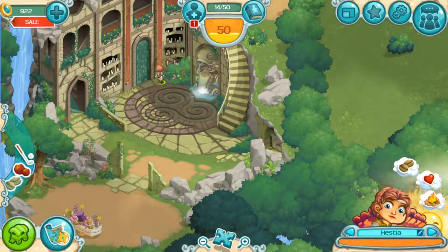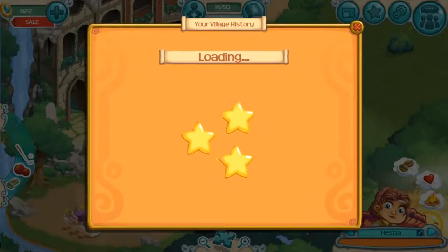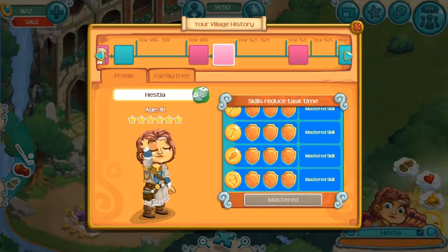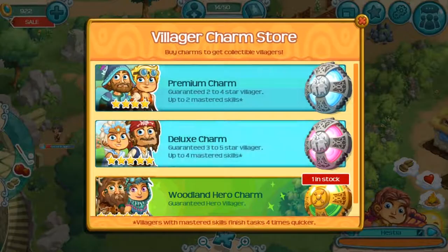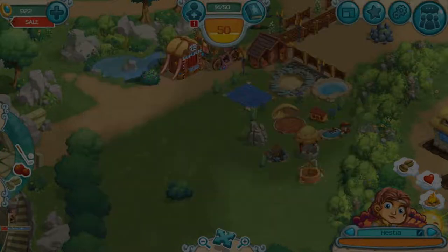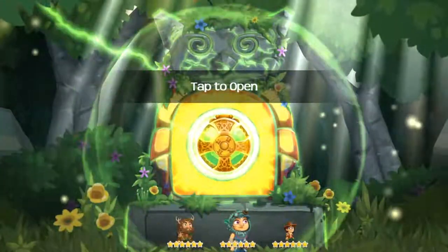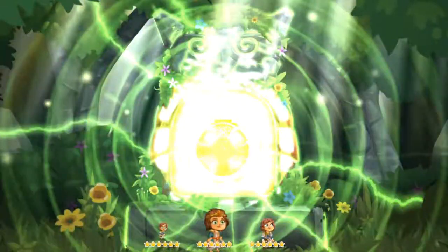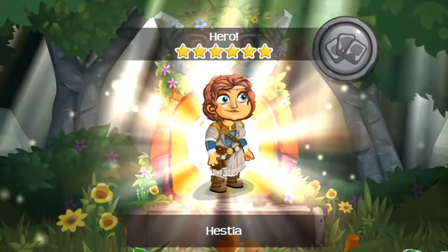I'm telling you I'm not giving her that easy. Let's look at her stuff — everything is mastered. Yep. The next hero charm — let's use it. Another history? Oh well, that's a shame.